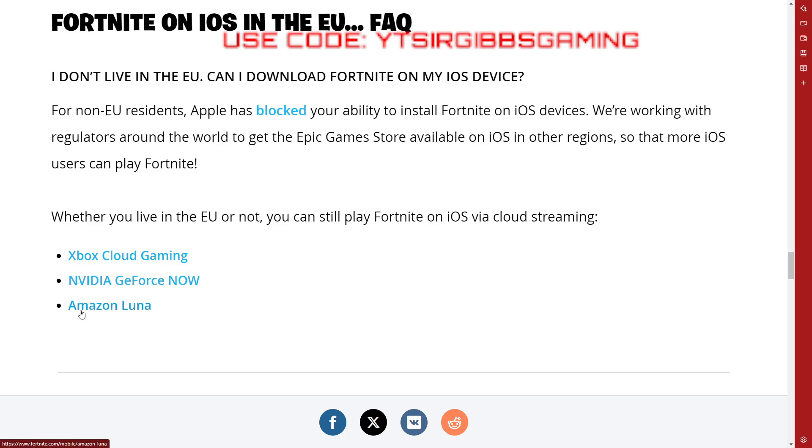The Amazon thing is pretty cool too — that's a whole other thing if you want to make a video on that. I like all these tech products and how you can play Fortnite. They have Fortnite on there to play for free. Of course, you have to have internet — most of these all require a good internet connection.